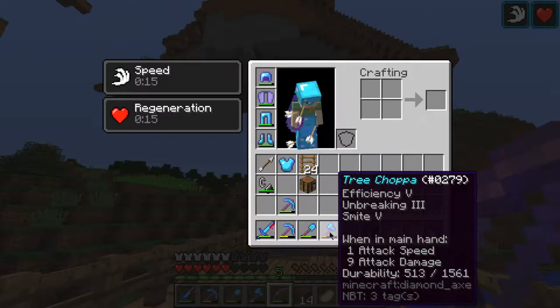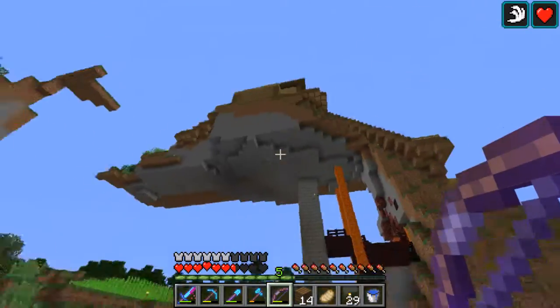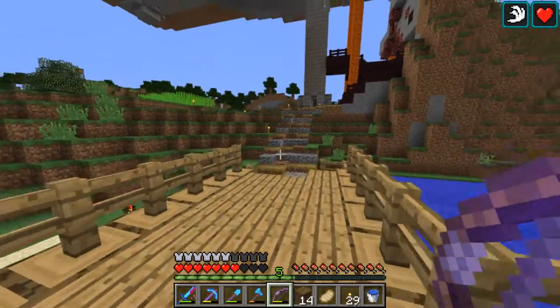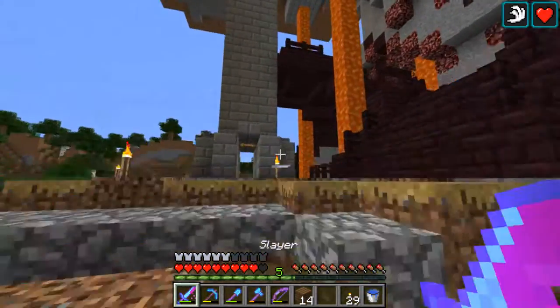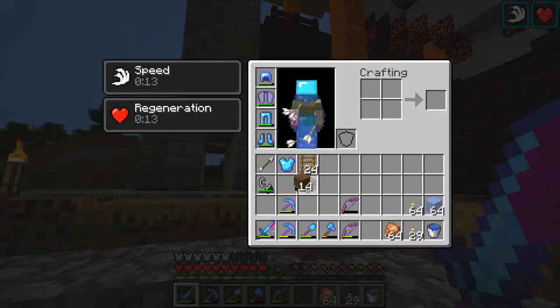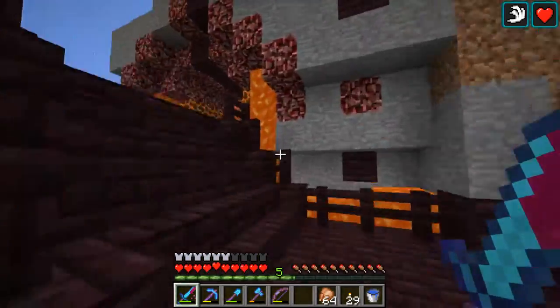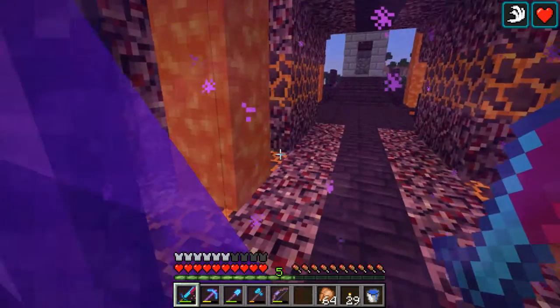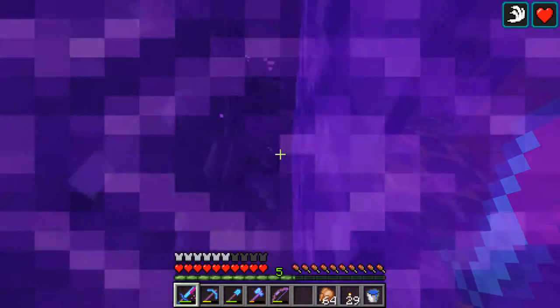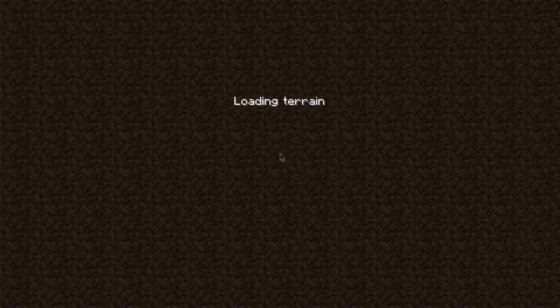Off-camera I put Smite 5 onto this axe, and I just wanted to check out how good it is. Because I'm pretty sure with that axe I will now be able to one-hit any undead mob - zombies, skeletons, wither skeletons, and stuff like that. Not all hostile mobs, only the undead.